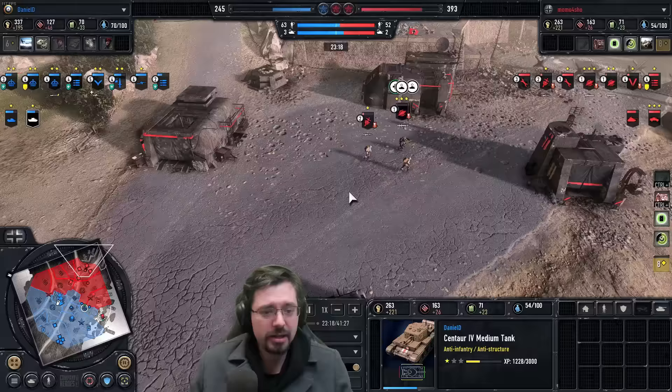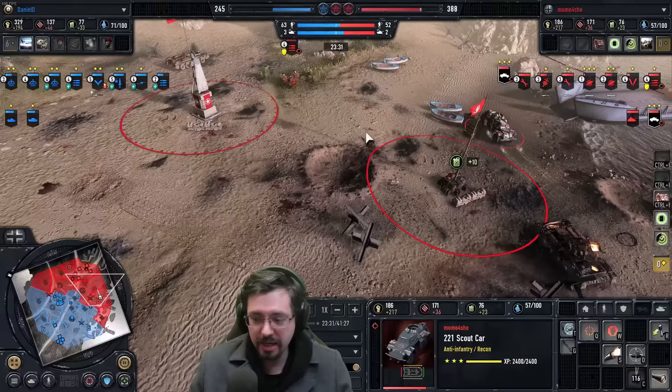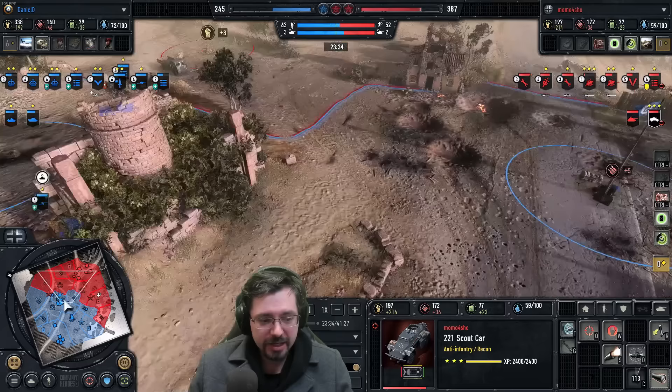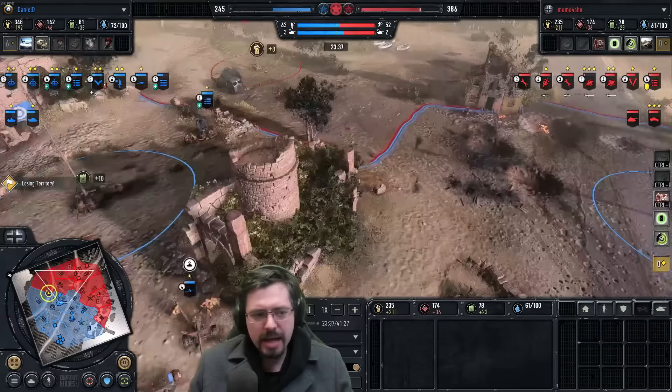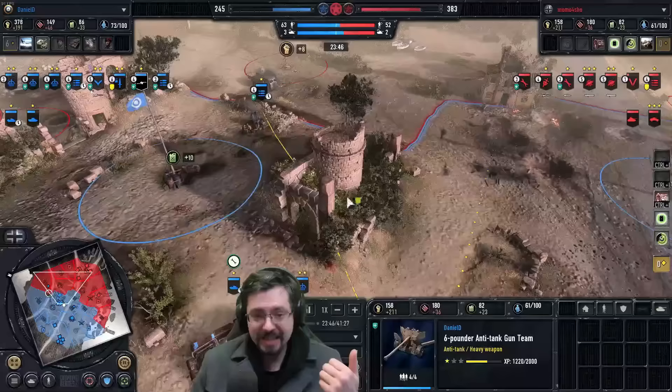The 2-2-1 is now Vet 3 and does have scout awareness, so it can get a nice lot of vision. For me, Momo needs some kind of indirect fire and more AT to deal with these two tanks on the field, but he also needs something to deal with this enemy anti-tank gun. Possibly Tier 3 for an Elefant — but does he have the resources? Not really. He doesn't have the infantry core upgrade either, so he can't build a mortar and instantly drop a flare over the top of his opponent to know where to barrage.